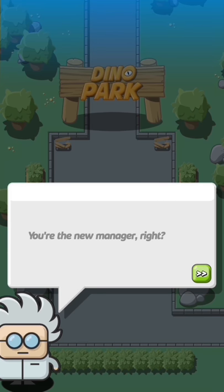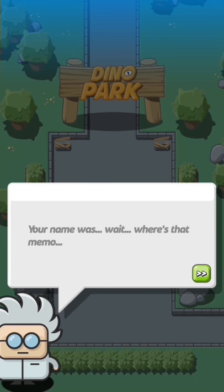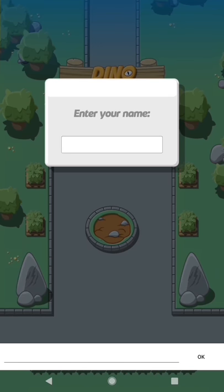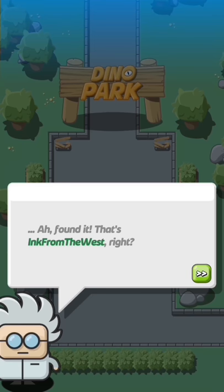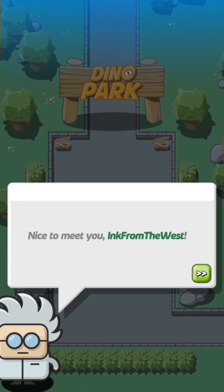The game greets us: 'Welcome to our Dino Park — you're the new manager, right? What's your name?' My name will be Ink from the West. Hopefully there's no character limit. Awesome — 'Ink from the West, nice to meet you!'